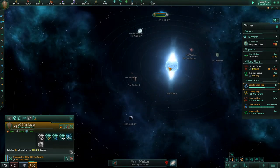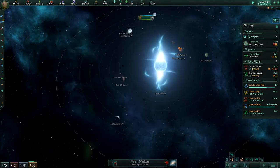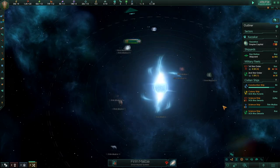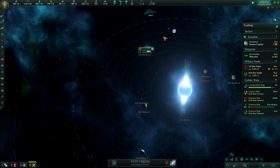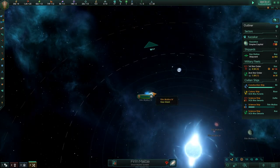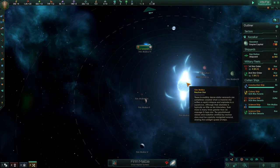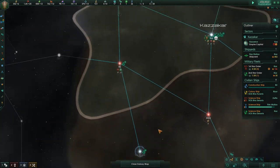Firin Maoba — oh dear, a neutron star. But we've got a — oh, that's a toxic world, it looked green to me. Barren world, frozen world, molten world. I want to colonize a neutron star though. Are you telling me there's no science to a neutron star? Environmental hazard — oh we'll see, it's still surveying.